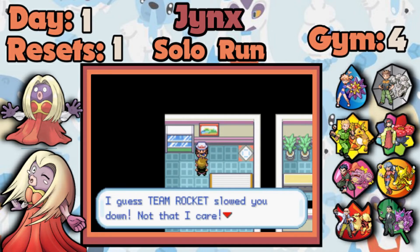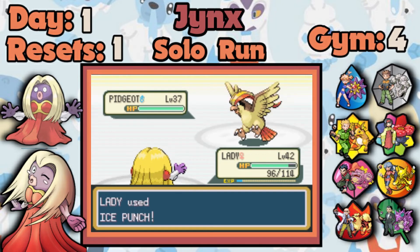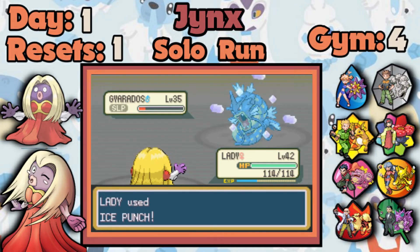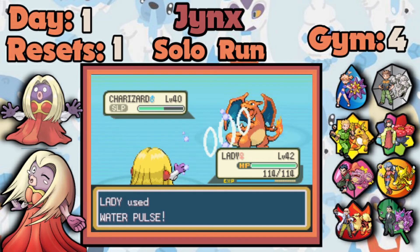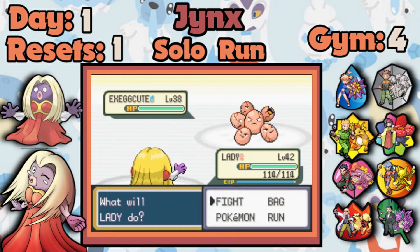Charizard is where the second part of my moveset comes in — Lovely Kiss. I'm really glad I didn't choose to start this run with Smoochum. Even though Sweet Kiss and confusion would have helped against the Poison types in the early game, Lovely Kiss is a much much better move than confusion or Sweet Kiss. Charizard gets put to sleep, Water Pulse is a three-shot, and it stays asleep for three turns — thank you, bye bye. Exeggutor is obviously a one-shot with Ice Punch.